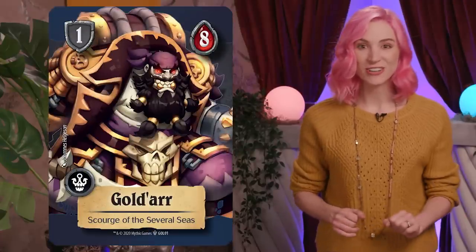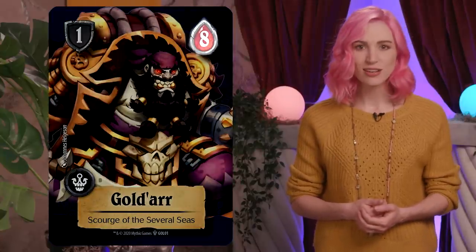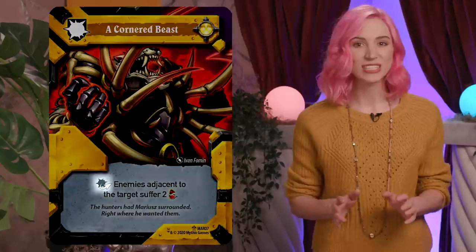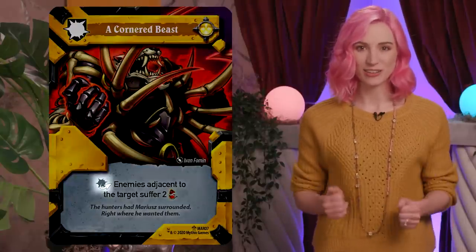Damage is tracked with damage tokens. Once a champion takes damage equal to or greater than their hit point value on the top right of their card, they are taken out of action. Additionally, some attack cards have pre-attack and post-attack abilities, which occur on either side of an attack, depending on the card.